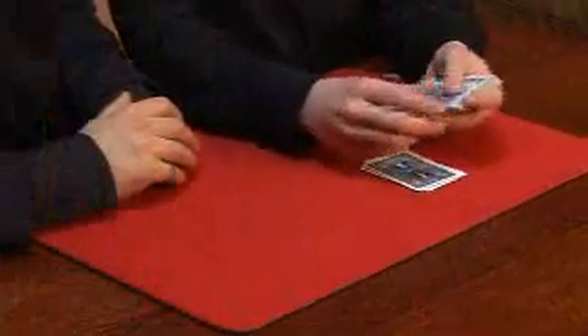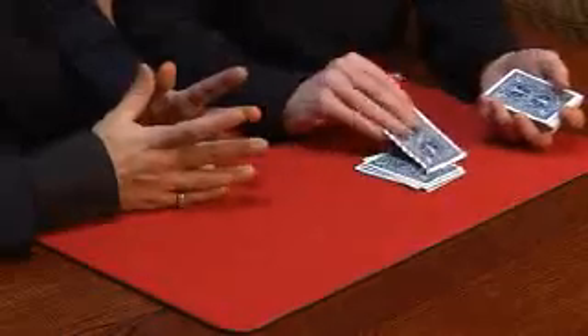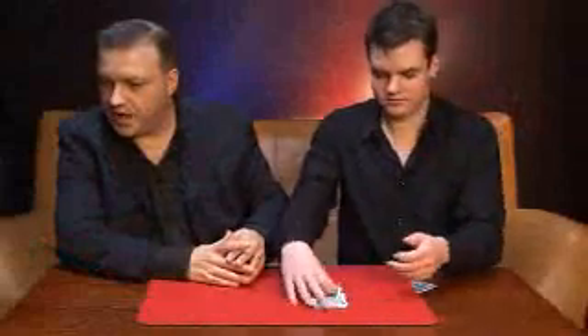Now pick up the cards as spectator number two and deal down to your even number. Take the card that lands on your number, take a look at it, pop it away somewhere, and drop the deck on top.